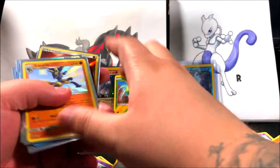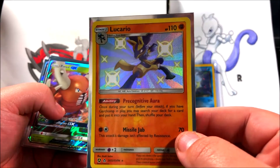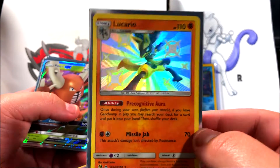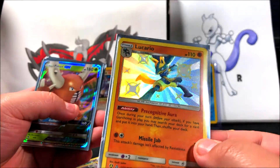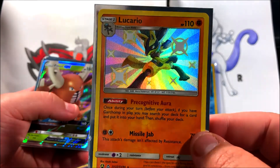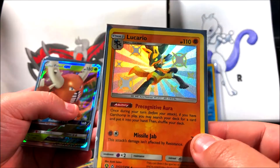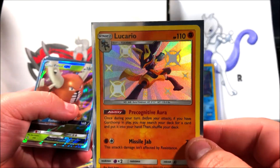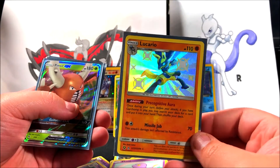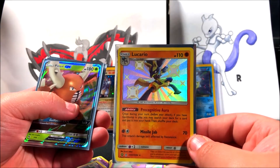Our favorite art of the video is actually gonna be the Lucario. The reason is obviously it's a shiny, so it stands out more. Lucario being originally blue, I think he looks way better in gold as a shiny — it just stands out so much more. The actual holo texture is really cool too. Sorry if the phone is trying to focus on it — it's just really shiny. This is probably one of my favorite cards in the set.